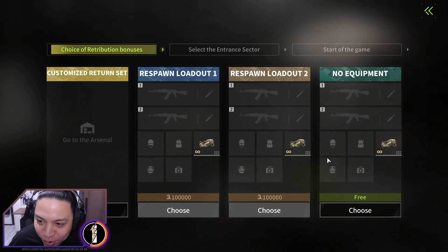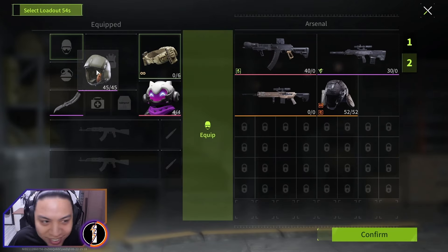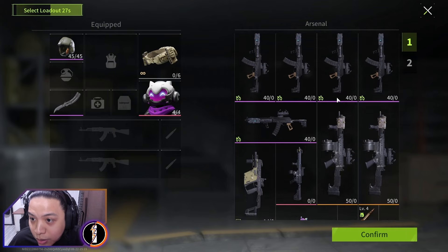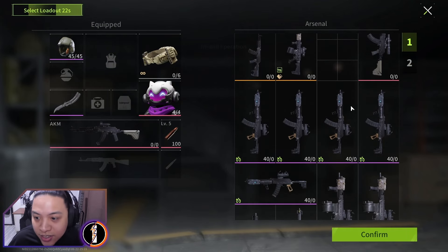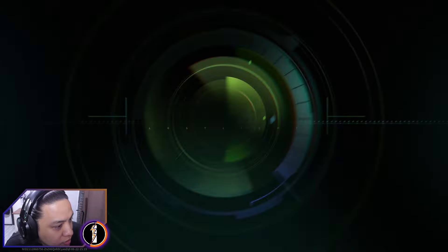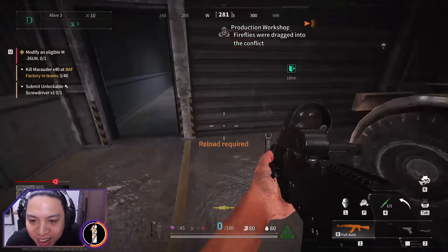Next up, your arsenal now serves as a storage for your loadouts when you respawn. If you die during an operation and respawn, you can now choose equipment from your arsenal — weapons, armor, bullets, and medical kits stored there can be pulled into your current loadout as you respawn. This is a good option if you want to save money and utilize weapons you've already stored.